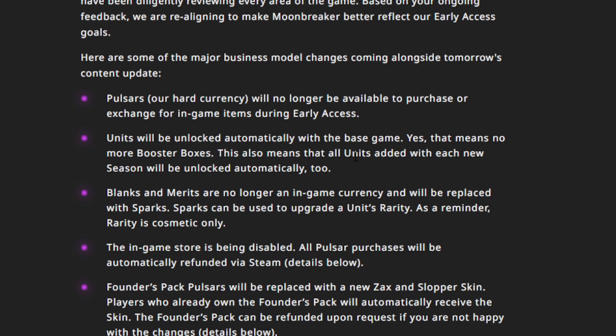Pulsars, which were the hard currency in the game that you could buy with cash or receive in the Founder's Edition, will no longer be available to purchase or exchange for in-game items during early access. So essentially you can no longer buy an in-game currency because you don't need one anymore, which is awesome.